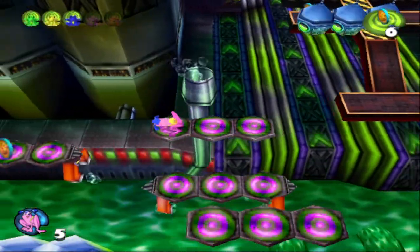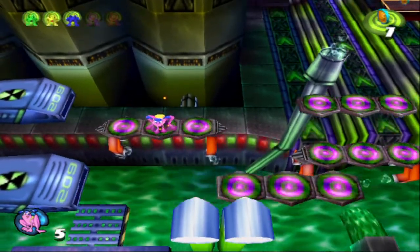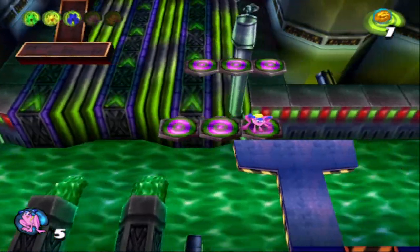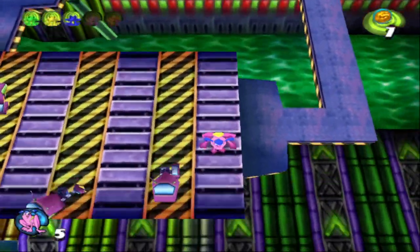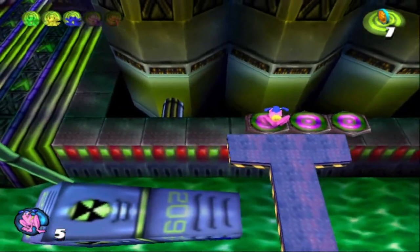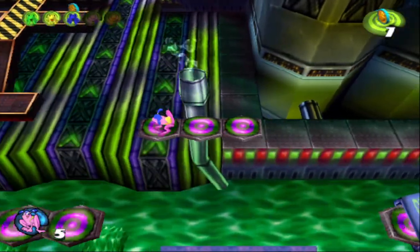So we're going to ride this platform all the way over here to grab this coin. And now we're going to need to double super hop over here. You can technically double super hop on the way over, but it's hard to pull off because you need to be really, really fast. I like how these little machines spit out the floating platforms. And I like how everything's like a rave.